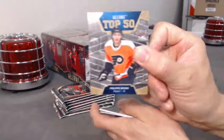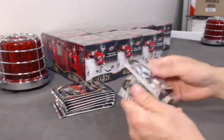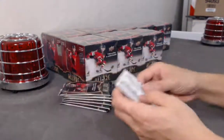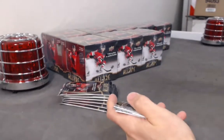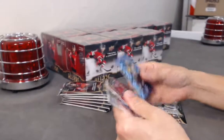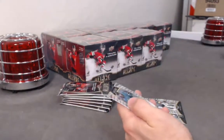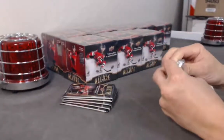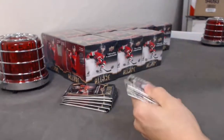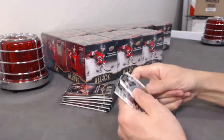Frederick base rookie, Philippe Meyers top 50, Ram Pitlick jersey, and a Blake Lizotte base rookie. I just want to pull any one-of-one really, but I guess that would be icing on the cake. With the Jack Hughes one-of-one — Sidney Crosby Iced Out red rainbow, John Carlson. Adam Fox top 50, Blake Lizotte white rainbow, Cody Glass base rookie.